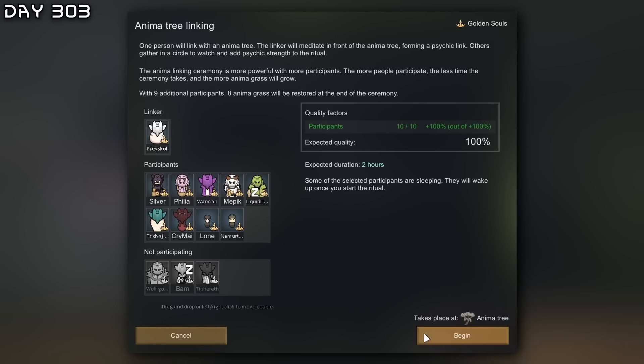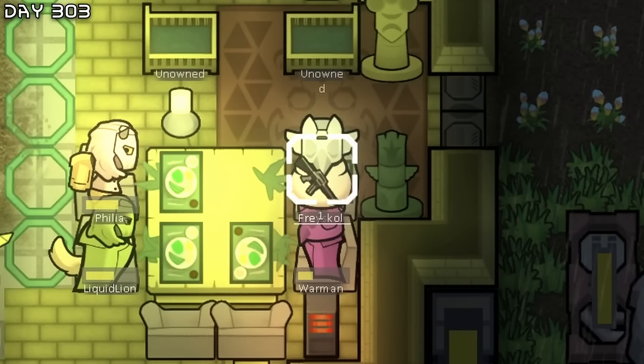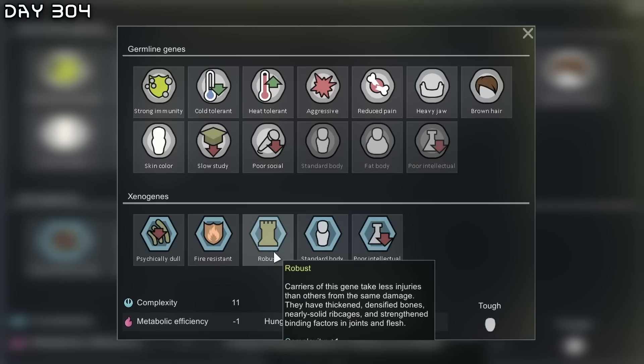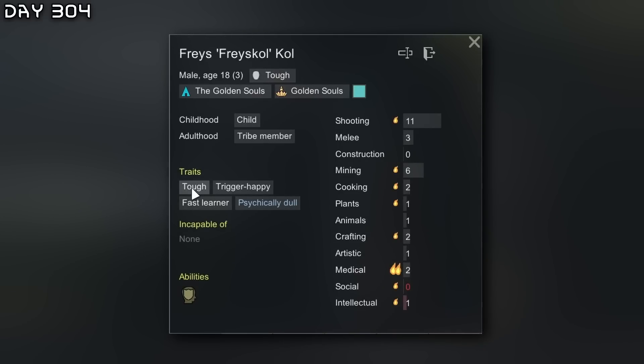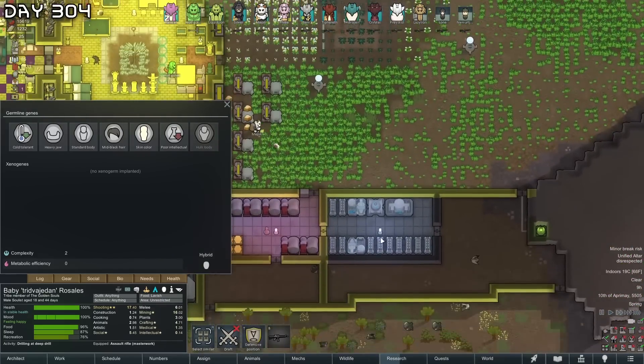The colony goes on with anima tree linking. Maybe I'll get Phrase Call to become a magician. The whole colony has really grown. Phrase Call got Pain Block — tough and robust is insane, he won't take any damage at all. Trid might also need Robust, so let me get that.